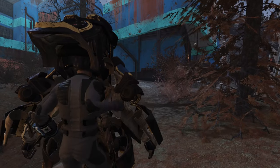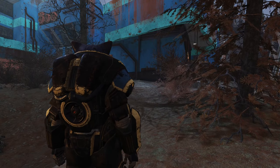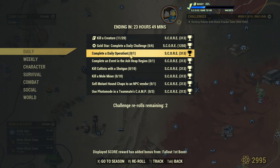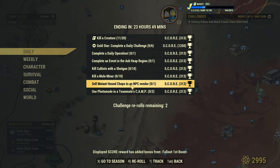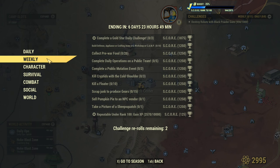That will be everything for this video. I can also check the daily challenges — I forgot last time. Dailies: kill creatures, daily operation, event in Ash Heap, kill cultists with a shotgun, kill a Mole Miner, sell mutant hunt jobs to an NPC vendor, use photo mode in a teammate's camp. That's very easy.